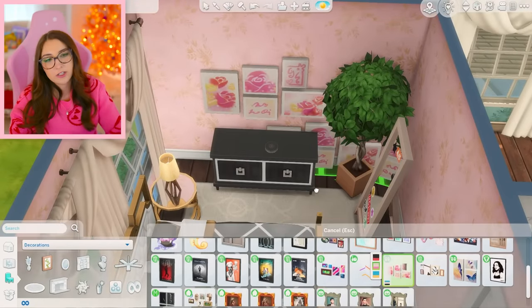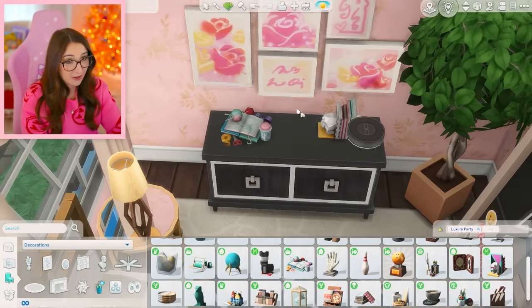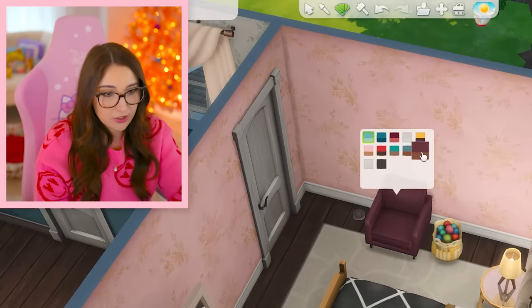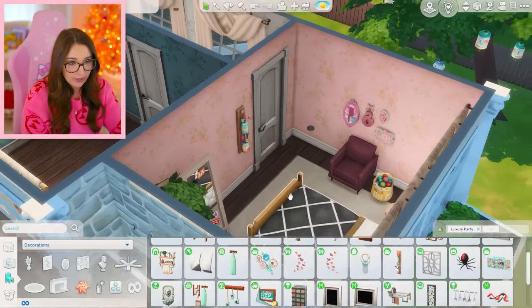A vanity would have been so good, but we do not have room for that. So we can put a mirror. These paintings are literally perfect for this room. And again, we don't really have a lot of clutter for bedrooms, so I'm just gonna try to make something up. Just a little something. And then on this side — what the heck am I gonna do over here? Dare I use this chair one more time? It's a good chair. So I can put some like knitting stuff next to it — I think that's so cute. A bit random, but that'll work.